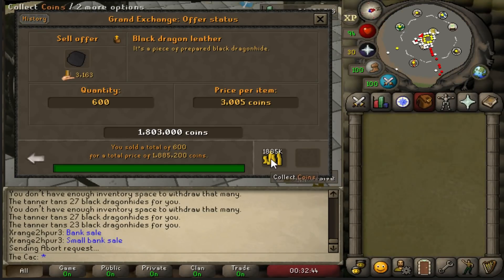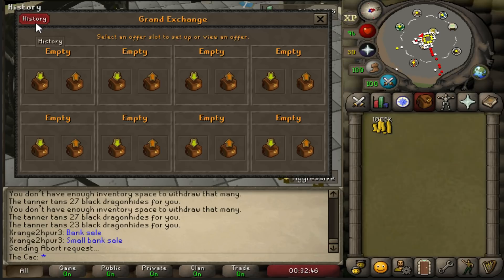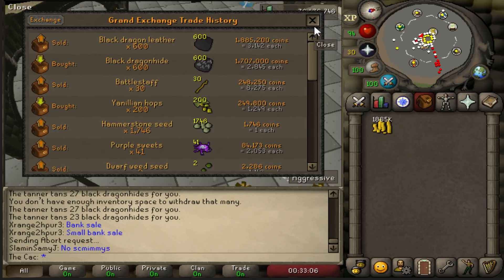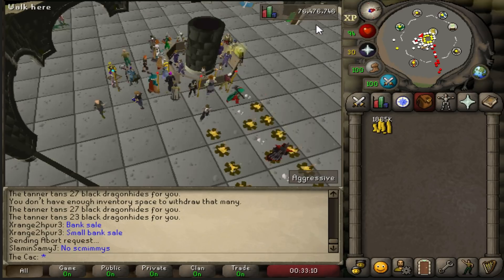After tanning my hides I managed to get 166,200 GP from just 13 minutes of work, so in one hour you will get around 760k GP. I don't understand why people complain that they can't get a bond in 14 days — with this method you can get one in a single day easily. It's not click-intensive at all, and it's just easy money: 760k per hour with no requirements, just 1 or 2 million GP to start.